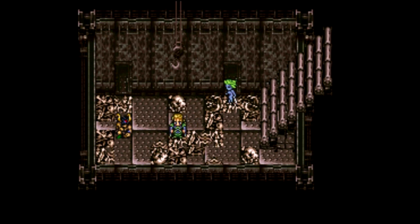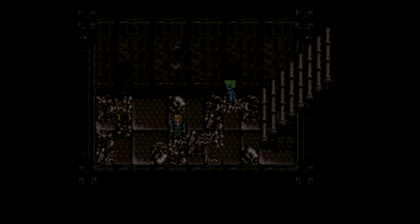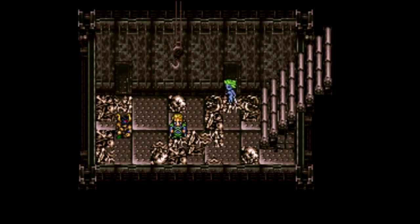With these two espers waiting for us, that's actually going to do it for this part of the Let's Play of Final Fantasy 6. I've been Ball of School, joined as always by our espionage squad of Glenn, Elvis, Luke, and Limia. When we come back we'll try to talk to these espers and find out what happens. Hope you guys enjoyed, hope you learned, hope to see you next time — thanks for watching.